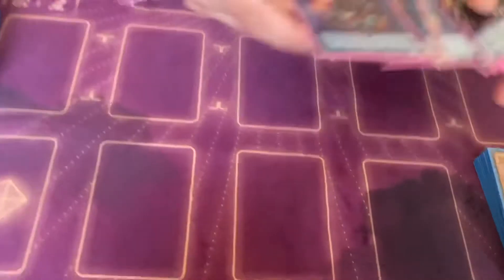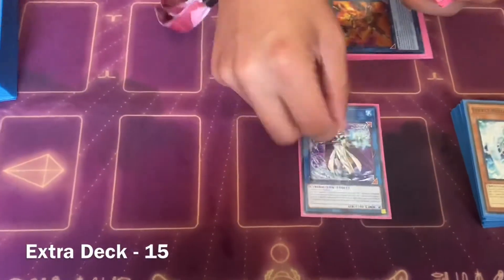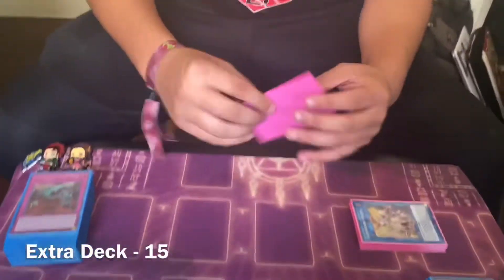For the extra deck: triple and double Standard Bearer. Splash Mage just to extend plays — it's a one-card Spinny. Then the Access Code package: Jammer, Transcode, Access Code Talker — best package in the game, it's so broken. Did you summon actual Access Code Talker? Yeah, once, but I didn't really have the game so I still lost that one. Surprisingly I didn't use it much, but it's obviously too broken — it's an OTK.